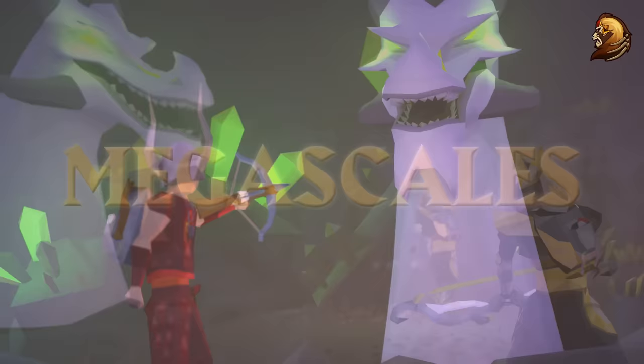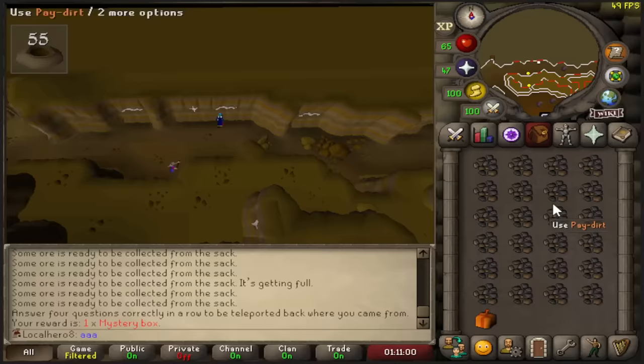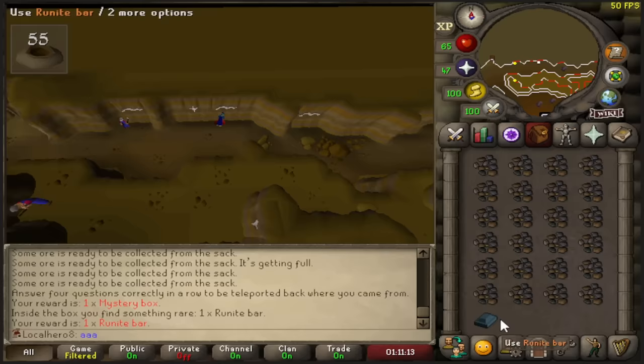Just before I forget — look at the top, man. Three KC claws and stuff. I don't know, it's just so funny to see that. A mystery box just gave me a rune bar — I've never had that.